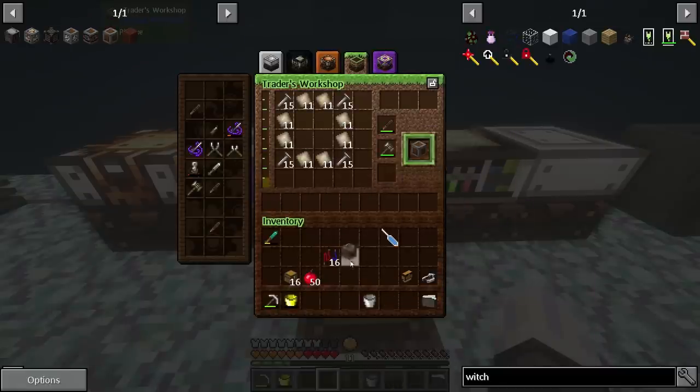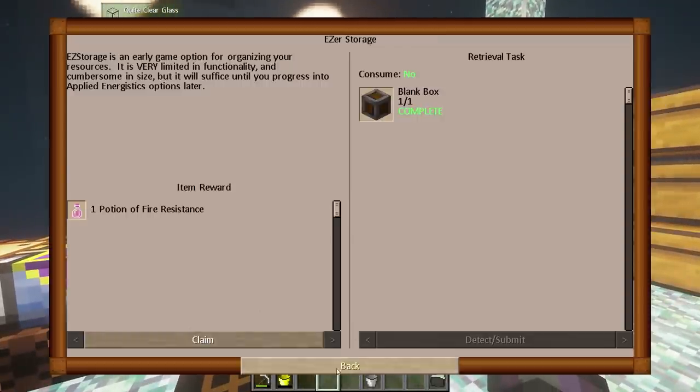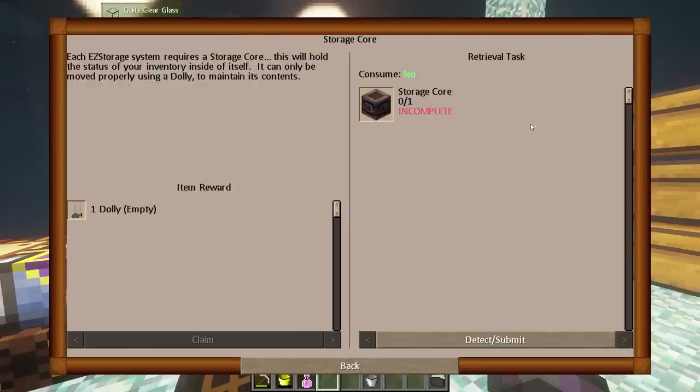Let's do the Easy Storage quests by the book since it's new to me — I've never used this mod before. Easy storage is an early game option for organizing your resources. It is very limited in functionality and cumbersome in size, but it will suffice until you progress into Applied Energistics options later. I already made some Campanite plates, so let's go ahead and make a blank box — that handles the first quest.